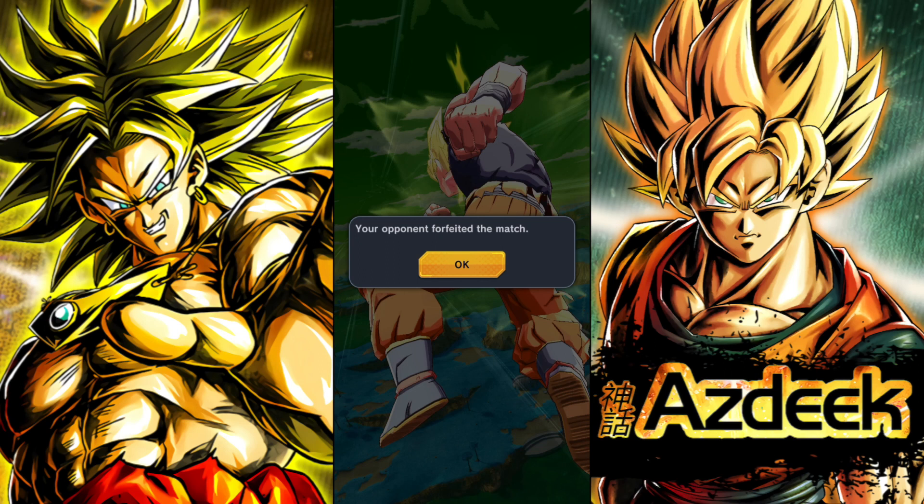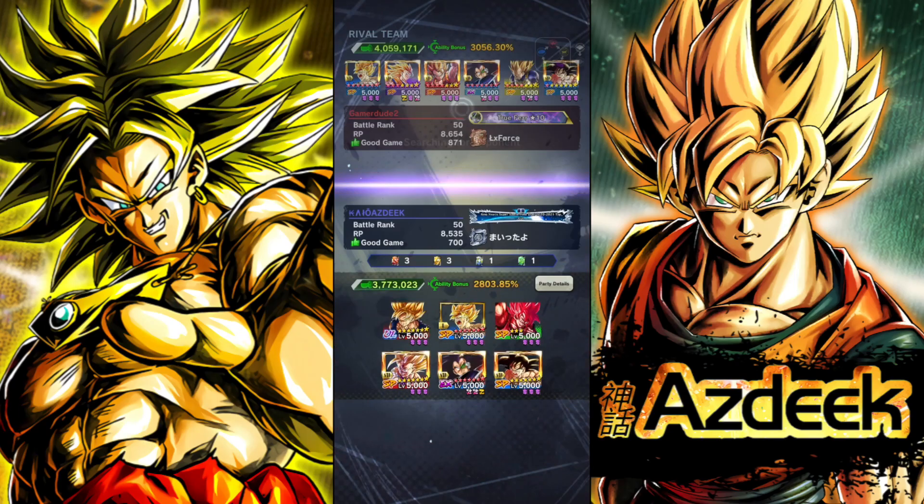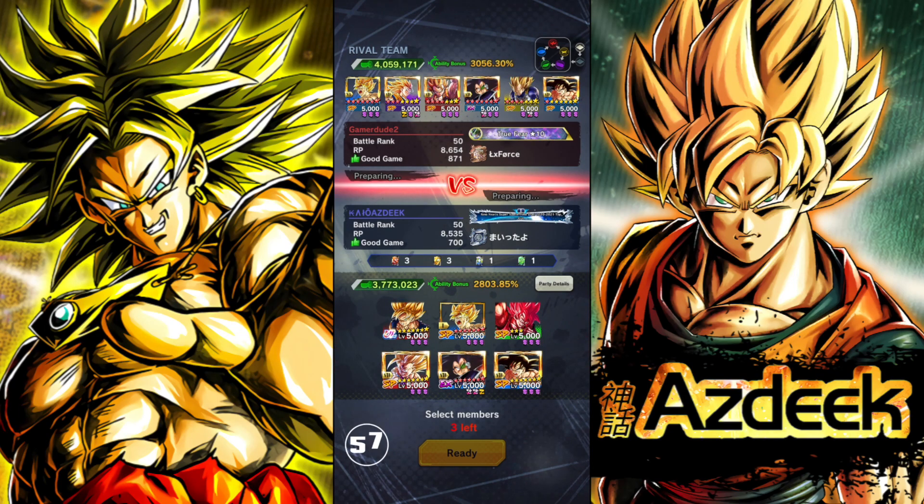You guys might be in the comments being like, 'Azdik is such a bum, he really took advantage of that.' I give it to you — you got me there. For the next match of the video, going against... please. If you guys are Sade maids, I better not ever hear you guys complain about lack of units. Look at the Zenkais just out of pure intimidation — you can go ahead and just intimidate any single opponent that comes your way. This team is terrifying to face against.